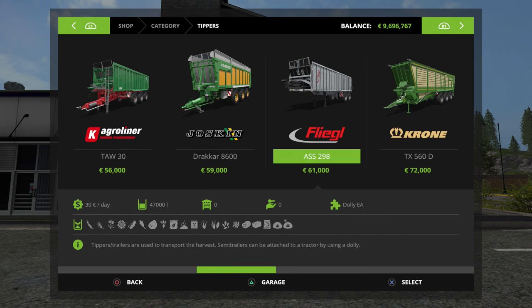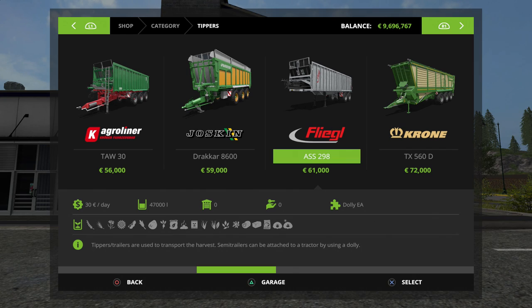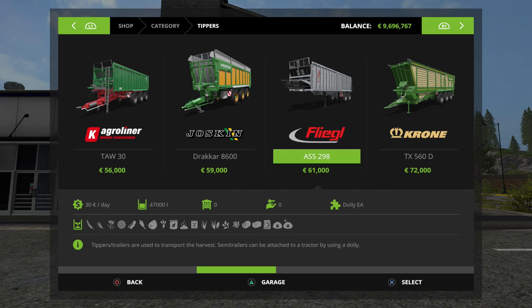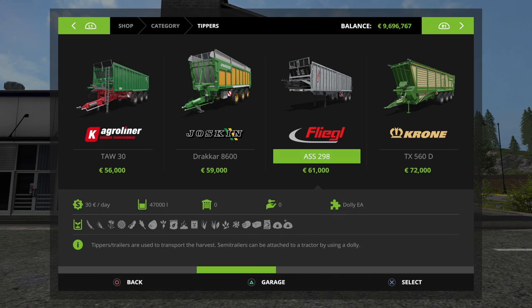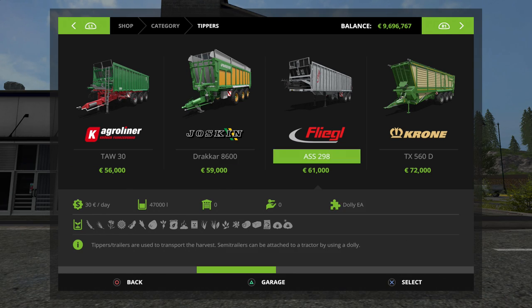For comparison, you're looking somewhere between the Kroeger Liner TAW-30, the Drakkar 8600, or the ASS-298 as comparable tipping trailers. At $57,000, the Big Boy 900 is a little bit cheaper than those two, and you're only losing 100 liters of capacity. The other option costs you another $1,000 but gains you 1,900 liters of storage.